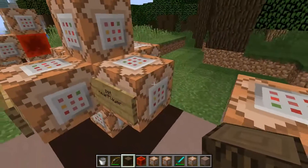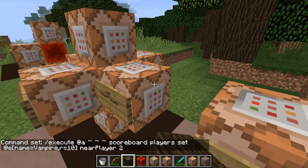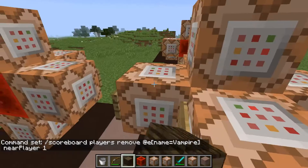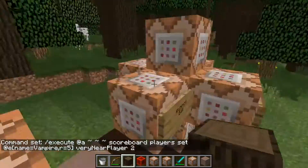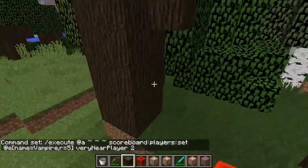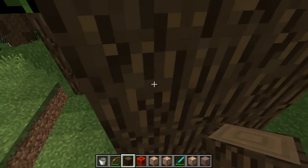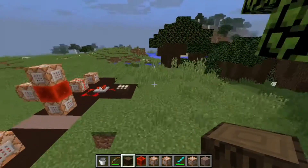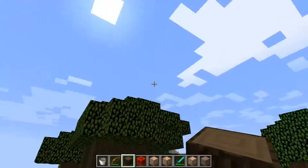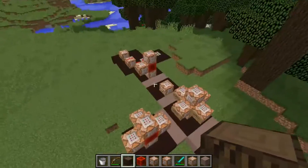So anything in a radius of 5 will have a 'very near player' score of 1. And the same goes for 'near player'. We're saying: execute at all players, set the scoreboard objective of all vampires in a radius of 10, set their 'near player' score to 2, and then remove one. That's a radius of 10, whereas the other one was a radius of 5. Basically, if you're in a radius of 10 of all vampires they'll get a score of 1 in 'near player', and if you're in a radius of 5 — that's bats and zombies — they'll get a score of 1 in 'very near player'.